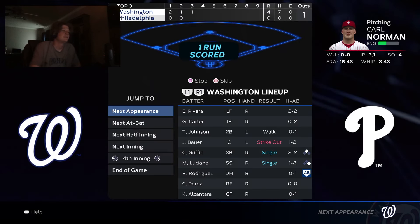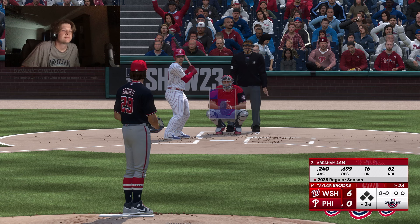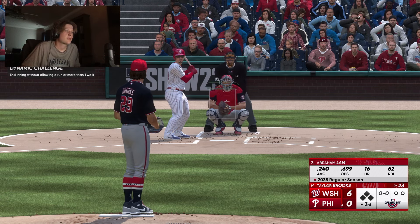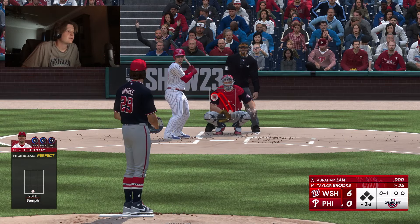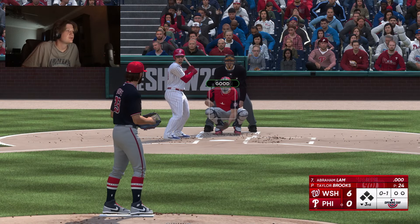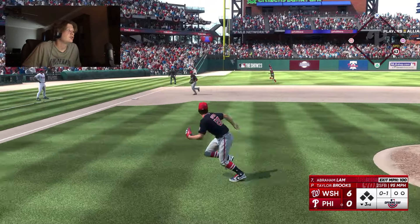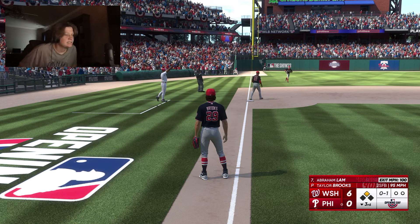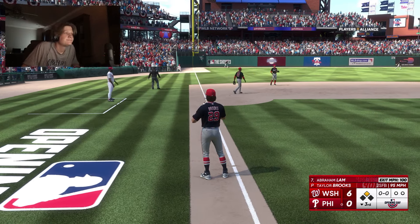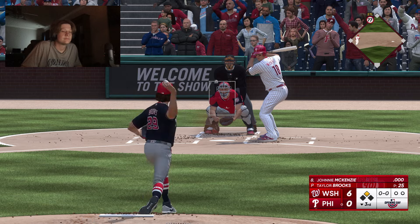We get one more run, we get 3 more in the inning, so it's 6-0. If we keep this up we'll get that friendship boost fairly soon — strikeouts do move it a lot faster. That's a double for us. Johnny McKenzie at the plate now — Lamb leads off second with nobody out.